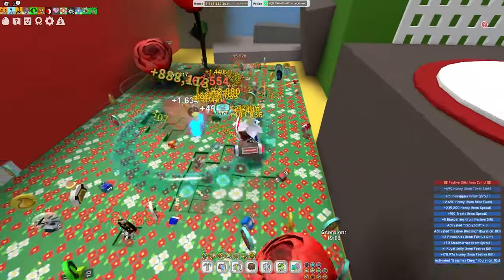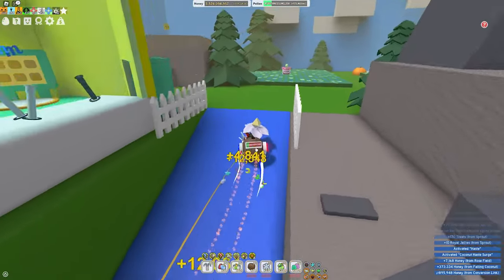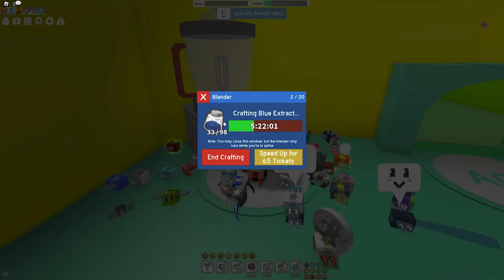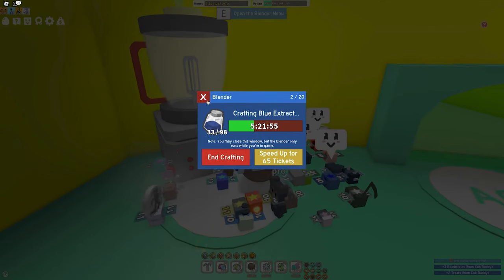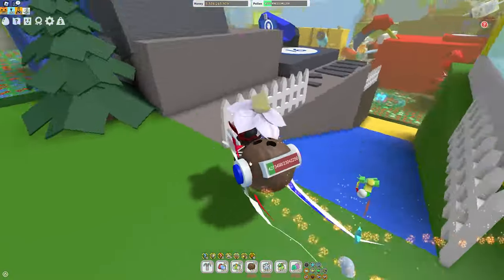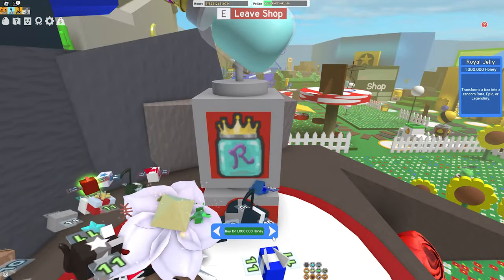The best way to get any material is to craft it. This is literally the best way — I'm crafting blue extracts right now at the blender. Just like red extracts need 50 strawberries, blue extracts need 50 blueberries and 10 royal jellies.